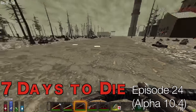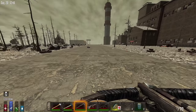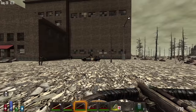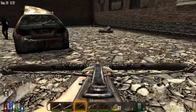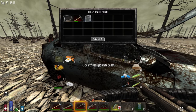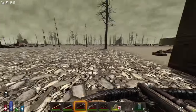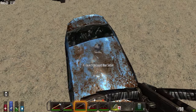Hey everyone, KIC here. This is version 10.4 and yes, this is my old save. I have a zombie stuck in the car — I didn't lose anything, which is good. I'm going to take that because I need more brass and I can break the automatic down into scrap.